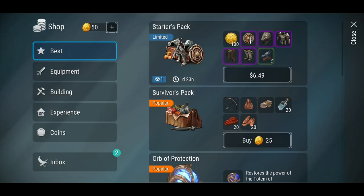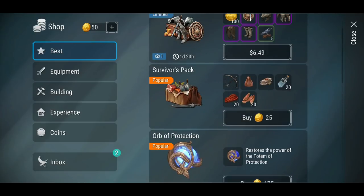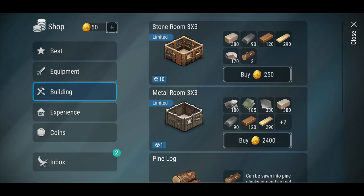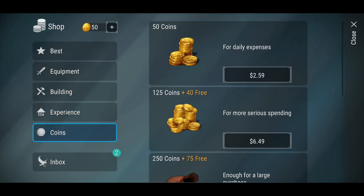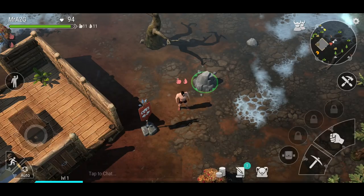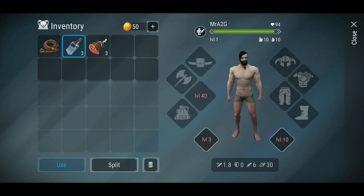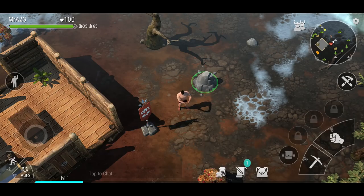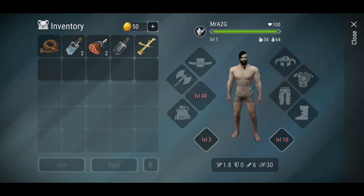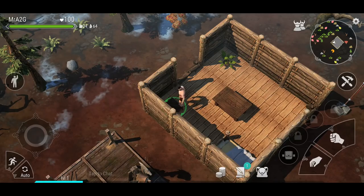There's a little menu here with equipment packs if you want to be a pay-to-win player, experience buffs, coins, and an inbox. I'll go ahead and claim some items and eat one — what's kind of cool is that when you eat meat you get bones back, unlike other games where you just get empty bottles. So I'm guessing bones will be used in recipes and crafting.